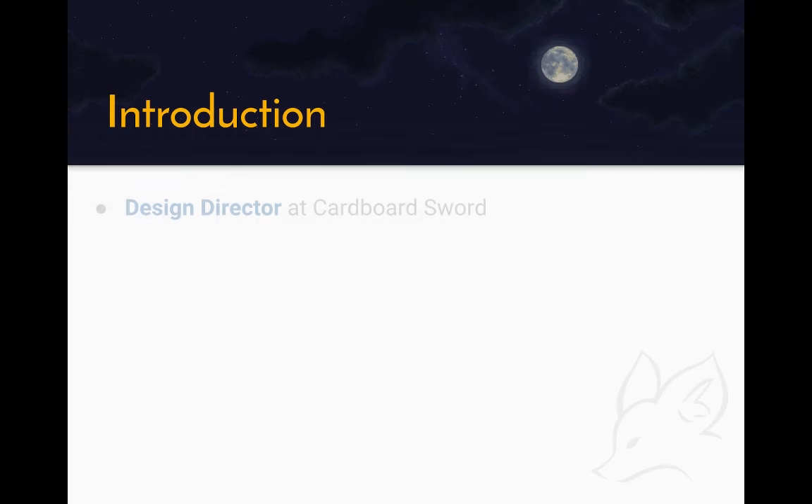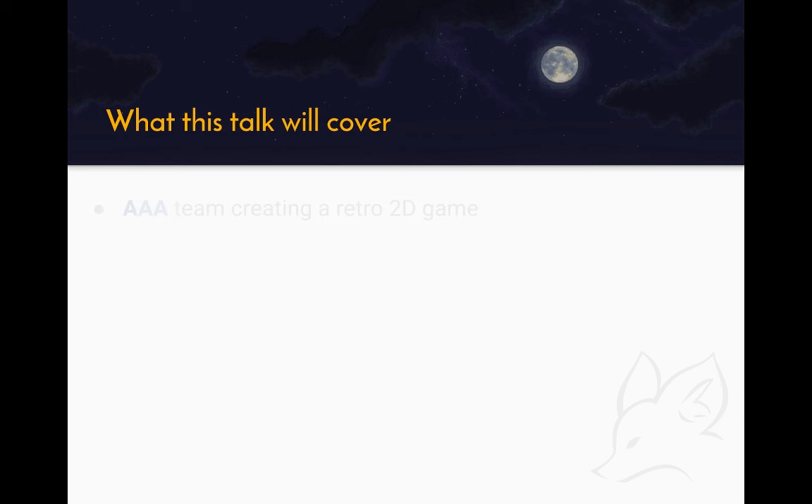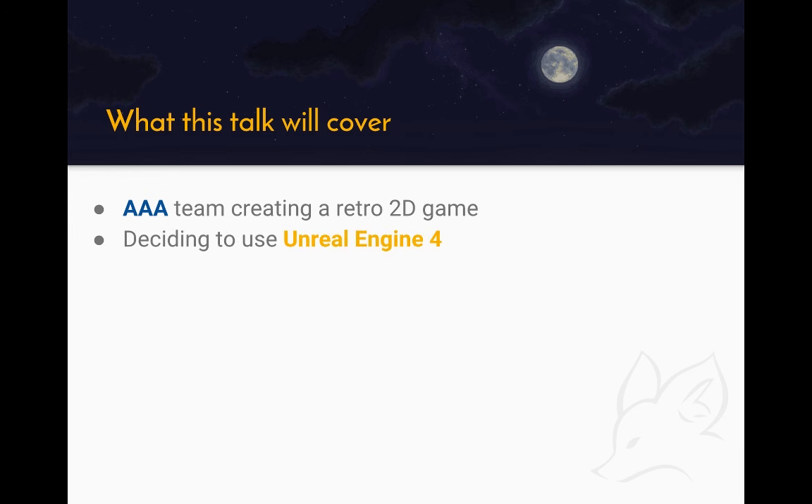First, a little introduction to let you know who I am. I'm the design director at Cardboard Sword. I've worked in AAA for about 8 years previously as a level designer before taking this role, and I've been working fully independently with this team for about 6 months now. So what am I going to cover in this talk? I'm going to cover the decision making process that led to us — a bunch of experienced AAA developers — deciding to make something completely different and make a retro 2D game, and our rationale for why we decided to use an engine as feature-heavy as Unreal Engine 4 for this kind of game.